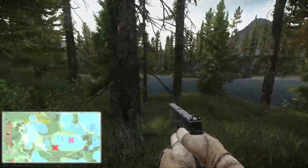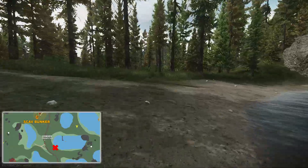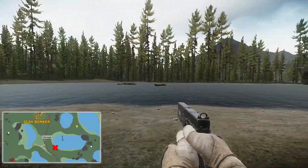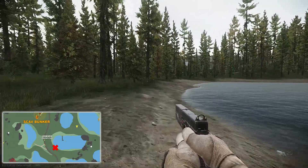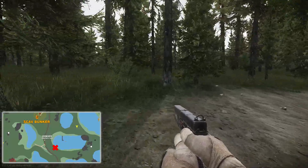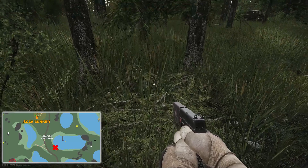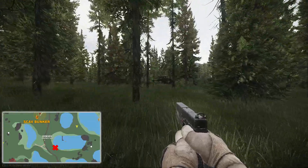For our seventh hidden stash we want to run along the left-hand side of this lake through this little tree area, and we will come to a second lake where there will be a dead scav in a boat next to a pier. To find this next stash we just run along the water's edge until we come to a bush on the left-hand side, and just to the right of this bush is our next hidden stash. If you run along the water's edge it should be hard to miss.